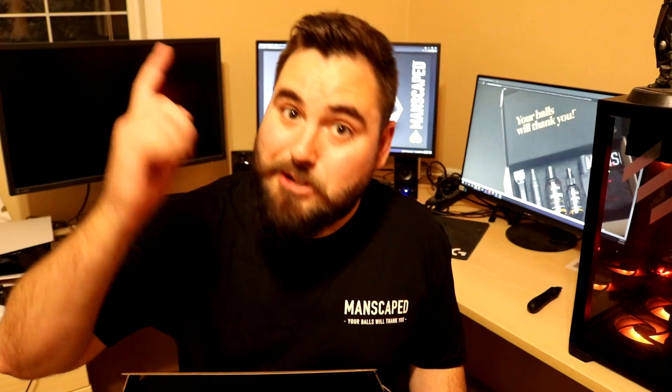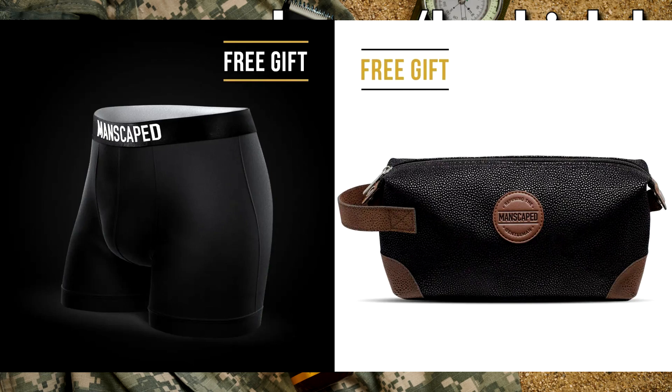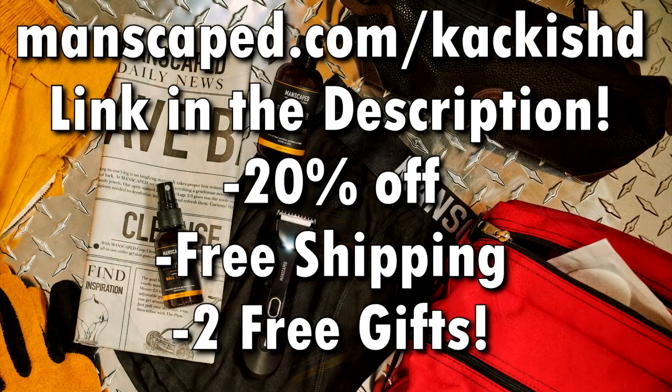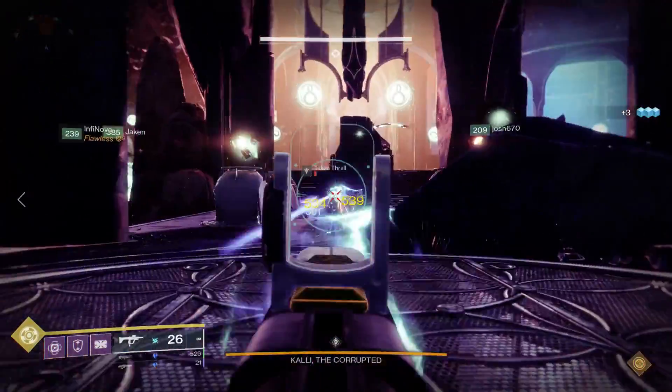Today's sponsor is Manscaped and the Performance Package 4.0. It comes with the Weed Whacker for nose and ear hair — 70% of women said they don't like that stuff. It also comes with the brand new Lawnmower 4.0 with skin-safe technology, ceramic blades, and a light. It includes the Crop Preserver and Crop Reviver, a convenient carrying case, and a wireless charger. Visit manscaped.com/CackisHD for 20% off, free shipping, and two free gifts.